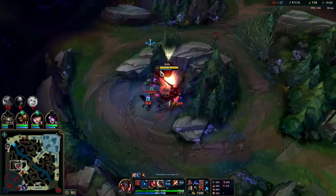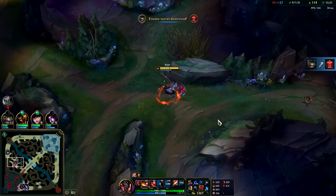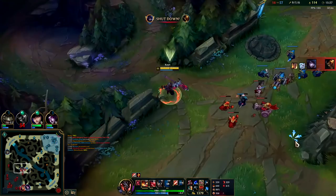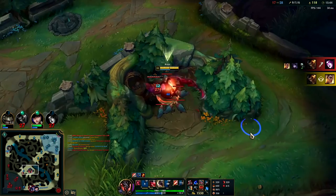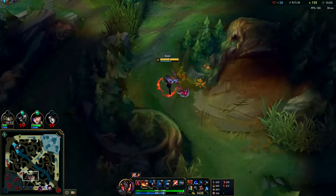Your worst matchups on Kayn are usually champions that can out-team-fight you. Nunu can be challenging — if you're on red Kayn you honestly beat Nunu but you can't match his ganks early. Fiddlesticks can be really challenging — he can hit a five-man fear in a team fight with his R. Ivern is very challenging as well — Ivern snare plus Daisy can really mess you up. So Ivern, Fiddlesticks, and Nunu can be challenging, but once you have your second form you can still make it work.